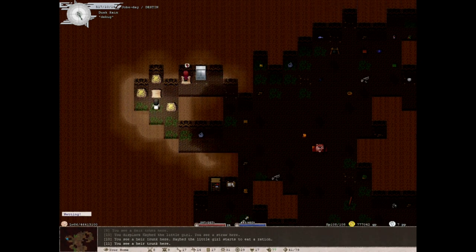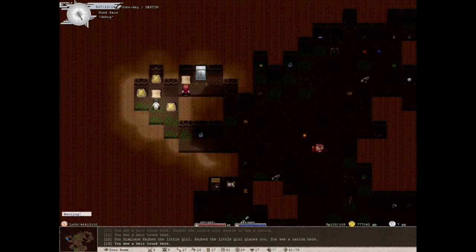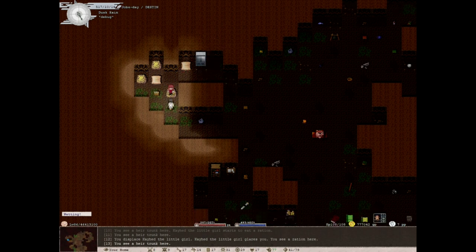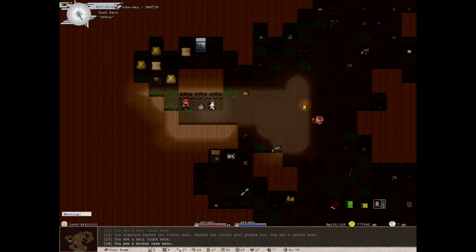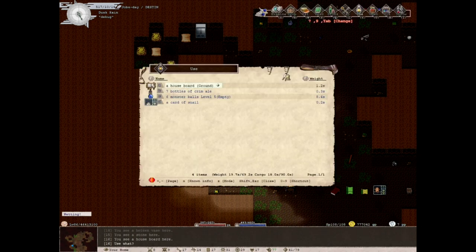The air trunk is for if you have a playthrough and you were quite successful, and then you want to retire that character and start a new character. You can use the air trunk and a deed — there's a deed you can buy that will allow you to take things from your previous character. Here's a house board. You can activate this to redesign your house — we'll get into that a little bit later.